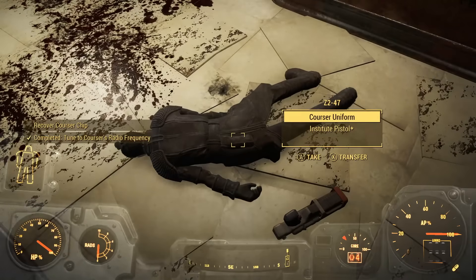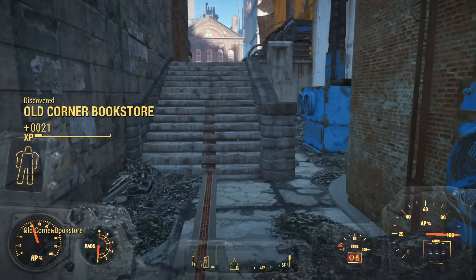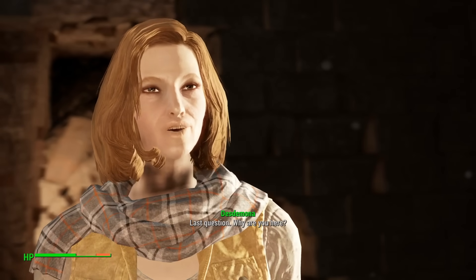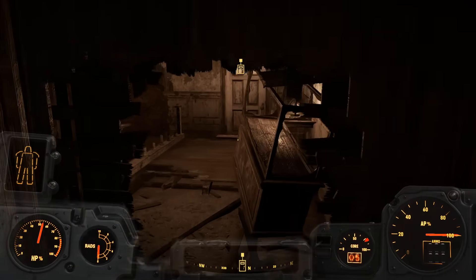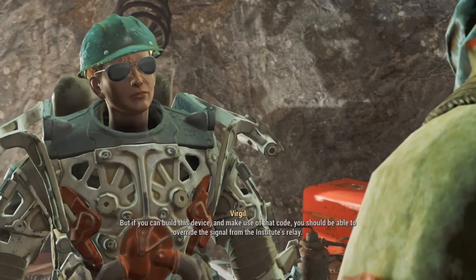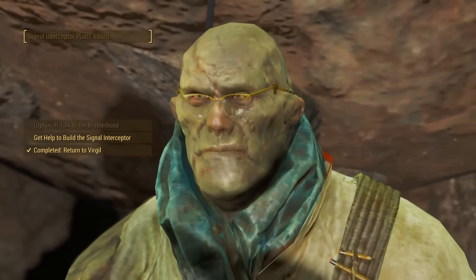I got the chip from his head, talked to Amari again, followed the Freedom Trail, solved their stupid puzzle, met Desdemona and her lackeys, and had the chip analyzed by Tinker Tom. I then left the church, returned to Virgil out in the Glowing Sea, got the teleporter plans from him, and had to decide which group to work with.